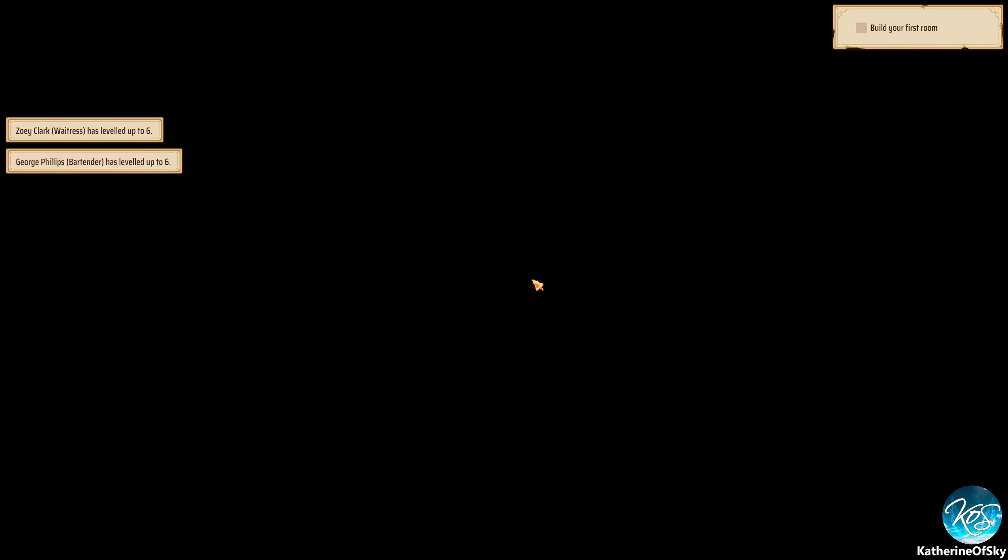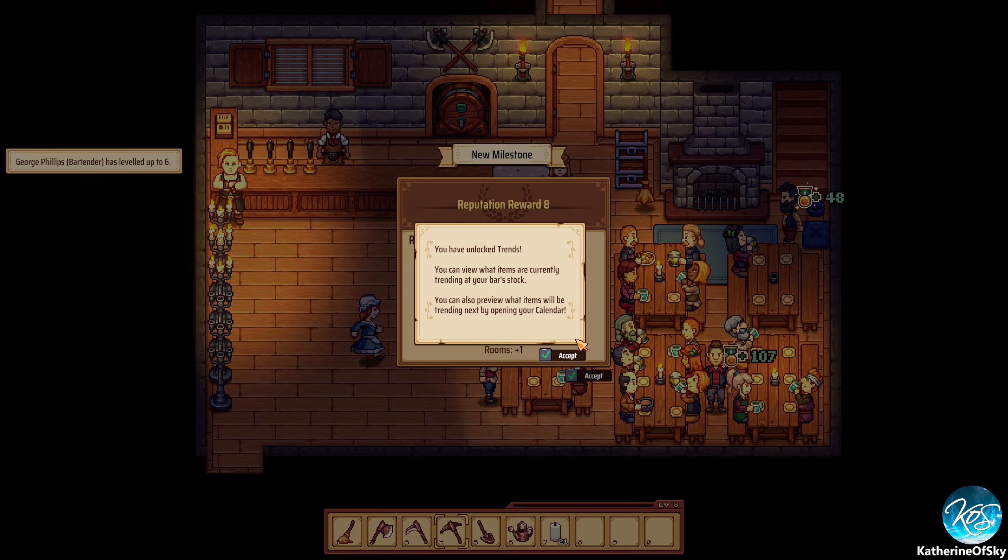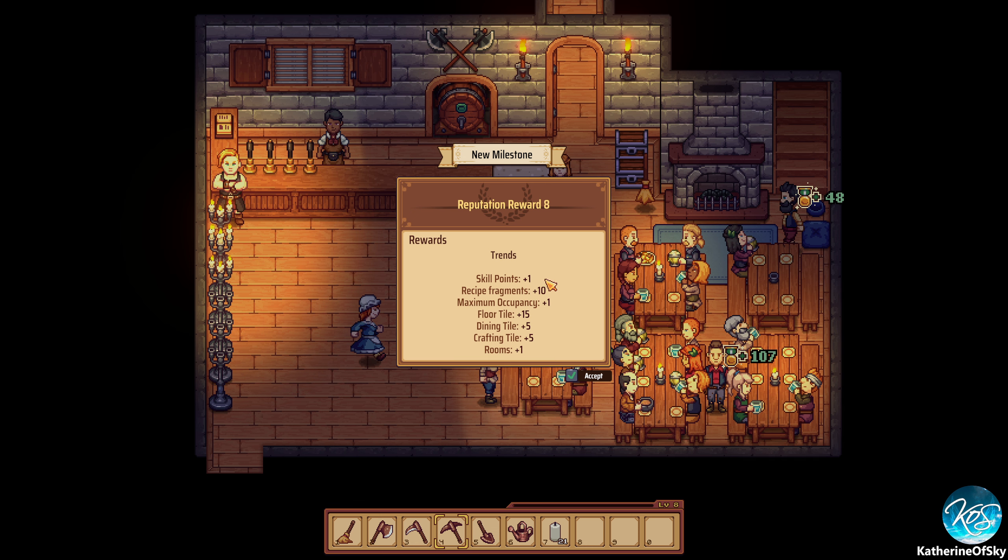Okay, we have more trends! You can view what items are currently trending at your bar's stock. You can also preview what items will be trending next by opening your calendar. Skill points 1, recipe fragments 10, maximum occupancy plus 1, floor tiles plus 15, dining tiles plus 5, crafting tiles plus 5, rooms plus 1. So we can increase the size of the bar area as well as the kitchen area. We do get the recipe fragments which is great.